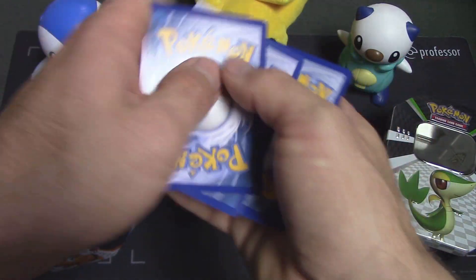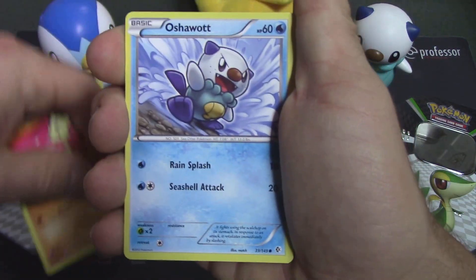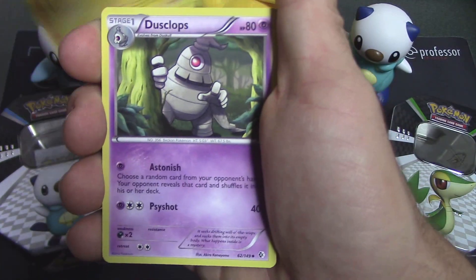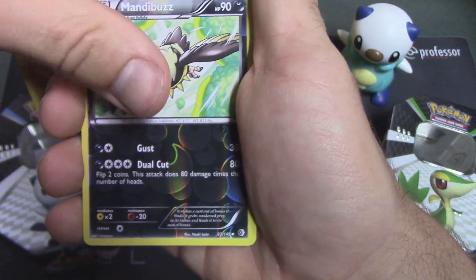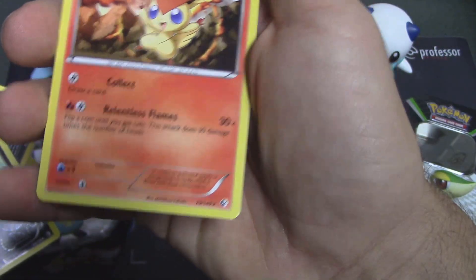Actually, I don't even think I need the full art Skyla, but we'll see. So we've got Minccino, Oshawott, Vullaby, Energy Search, Voltorb, Dusclops, Servine, Mandibuzz, a Reverse Holo Mandibuzz, and the rare in the back is a Victini. Sweet. Not holo, but still.